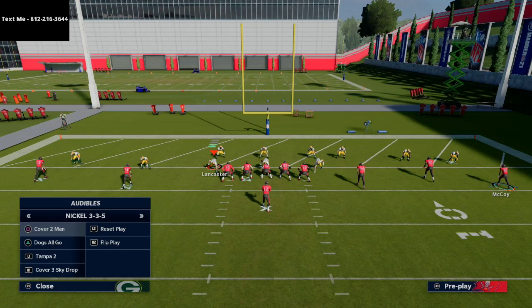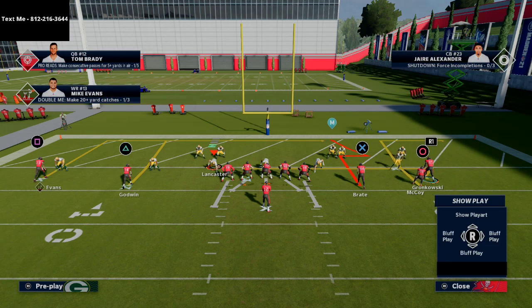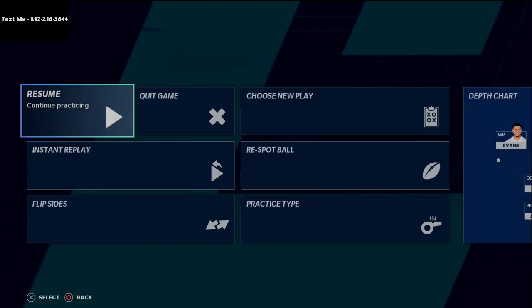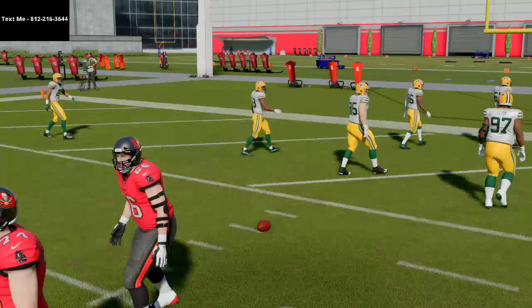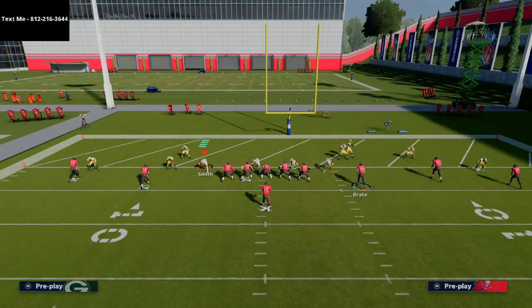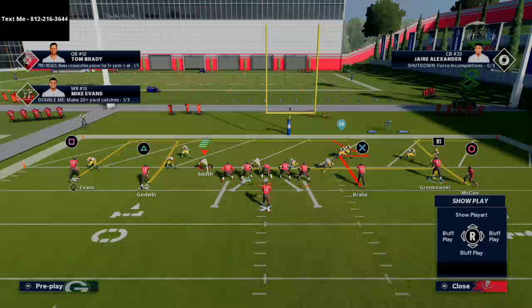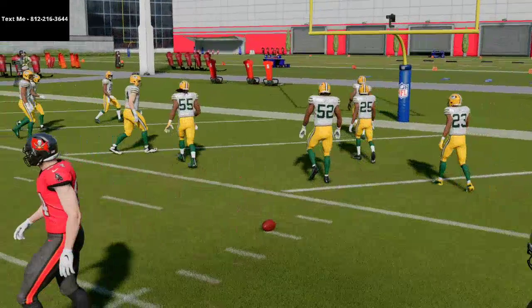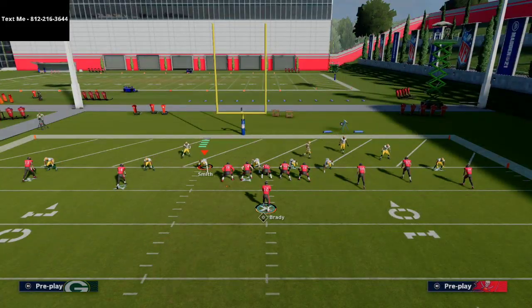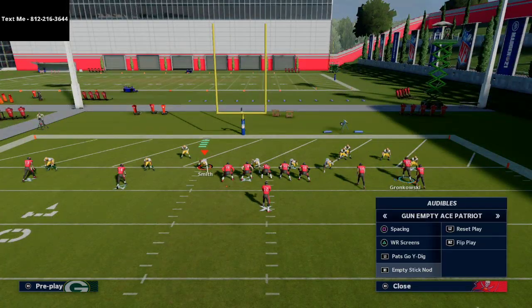One more thing you can do — let's say they're running a lot of press man out of a Cover Two set. If I motion McCoy to the right, you're going to see he's going to stack himself. I do need to be on one hash or the other to run this, so this couldn't work in a two-point conversion, but it can work for something like this. If they run two men under, I'm going to go to this Stick and Nod. If they're pressing me up big time, I motion McCoy to the right — I have to be on the right hash for this. If you're on the left hash, just flip the play.